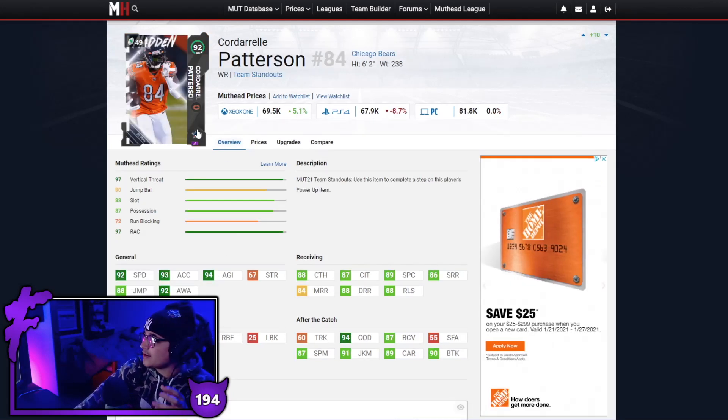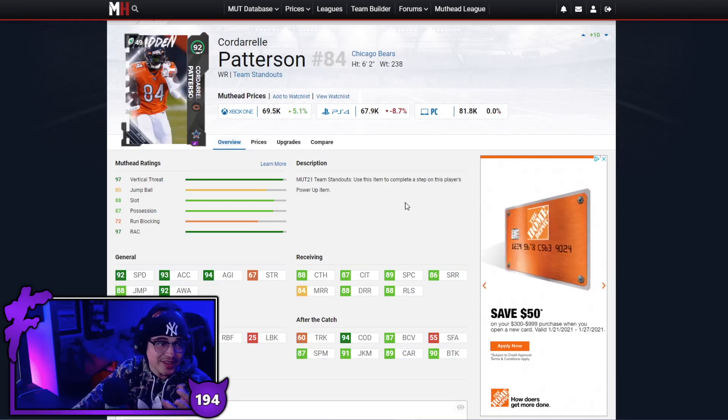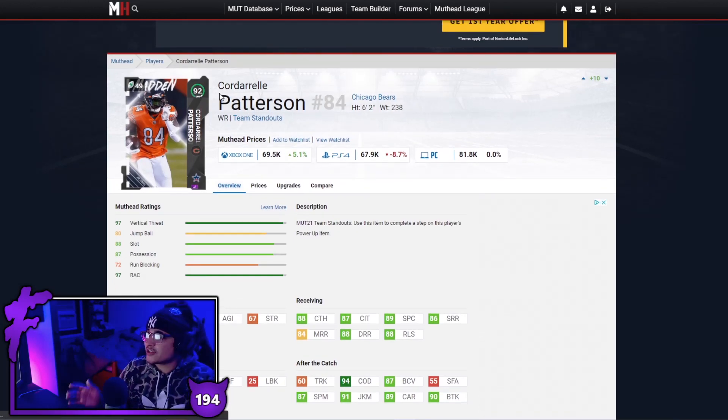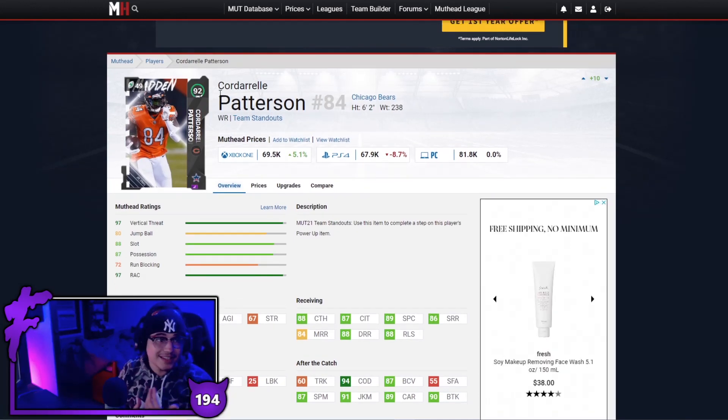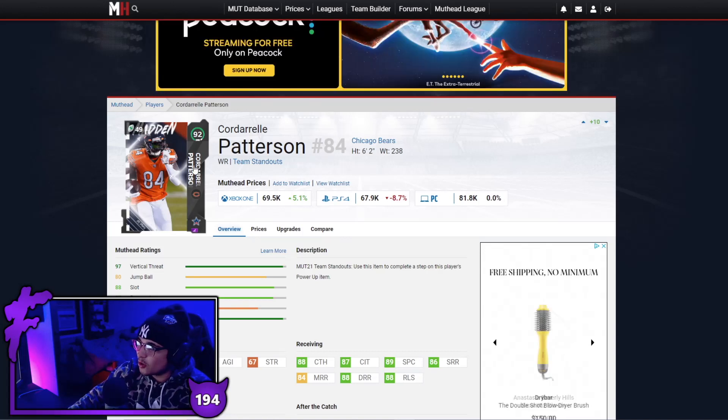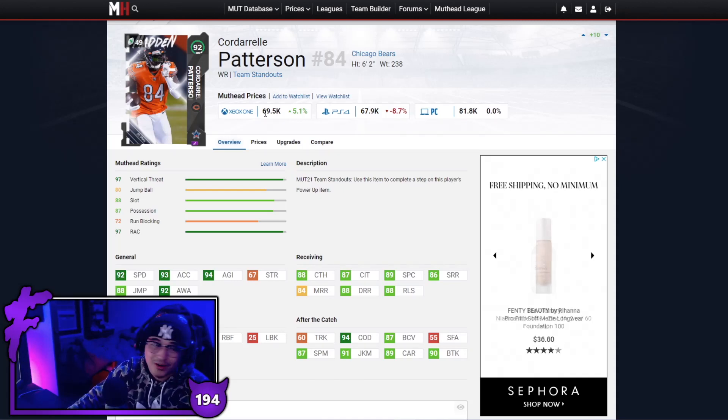Next up we have Cordell Patterson. I thought he was a lock for kick returner of the year but I believe Gunner Olszewski got that card. Cordell Patterson is still really good — good speed, not the best route running, but where this guy stands out is after the catch: 94 COD, 91 juke, 87 spin, good break tackle. Put him in the slot, give him the ball in short to mid scenarios and just watch him make people miss. Also 6'2 so kind of a big body — really good card for the price.